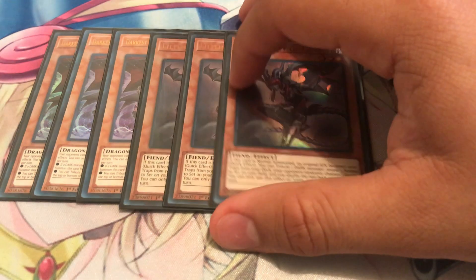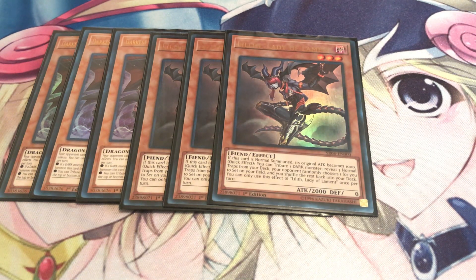We got Triple Lilith — a must at three. When normal summoned, her original attack becomes a thousand. You tribute one dark monster as cost, reveal three normal traps from your deck, your opponent randomly chooses one for you to set on the field, and you shuffle the rest back. It's basically Pantheism, except it goes directly to the field, so Ash Blossom and Ghost Ogre have very little effect on it. Against Gokis they give you the Iblee, you can just get rid of it. Against Spirals, you can literally just get rid of their Sleeper — and even if they chain off it, you still get the three traps. It's not a targeting effect, so Lilith is a great card for clearing boards.